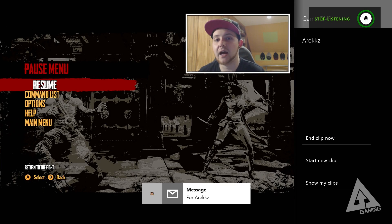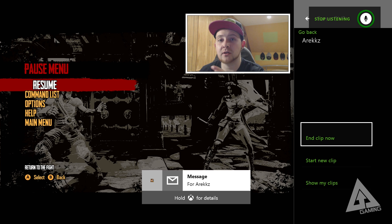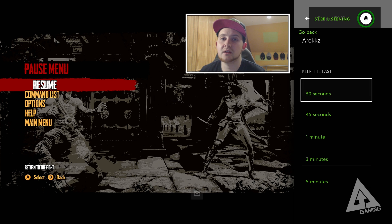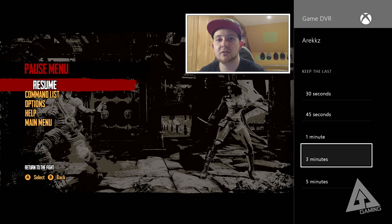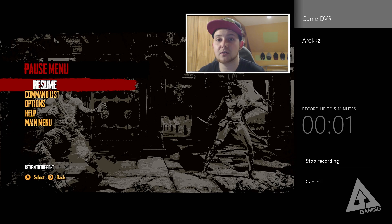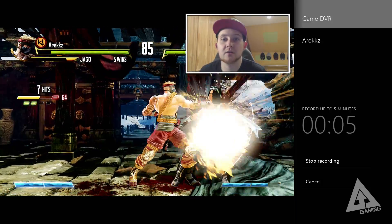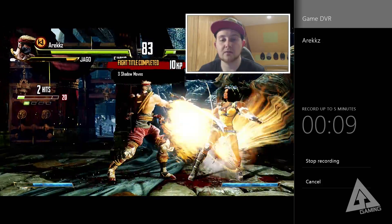However, if you want a bit more control, you can snap the Game DVR app. You can either go back to the dashboard and select the snap icon manually, or say 'Xbox snap Game DVR' and it'll bring up the side menu. From there, there are two options: you can go to 'Start a new clip' and start manually recording — so for a Killer Instinct tutorial, you can hit start record, show what you want to do, stop record, and you've got your clip.